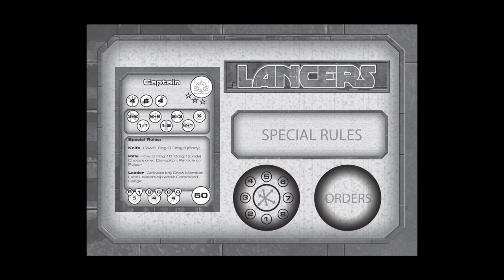Each crew has a leader, and their card is placed on a roster that lists the faction's special rules and helps track game conditions. Crew leaders can issue special orders to their crew, and the tokens that represent these orders are placed in this circle. Crew Disarray represents the level of panic caused by the loss of other models, and is tracked on this dial. As Disarray increases, the chance of models panicking goes up as well.